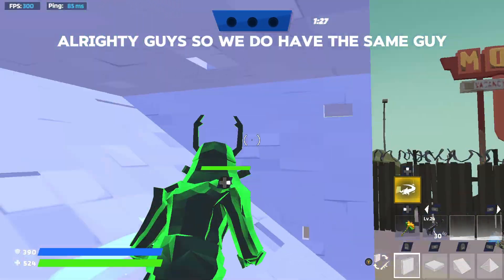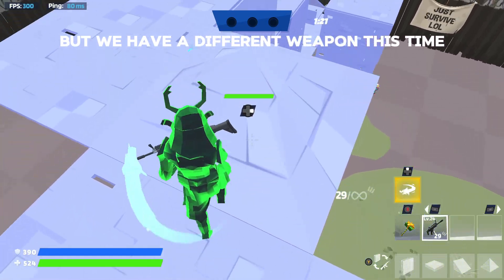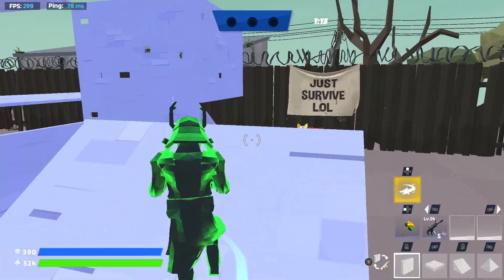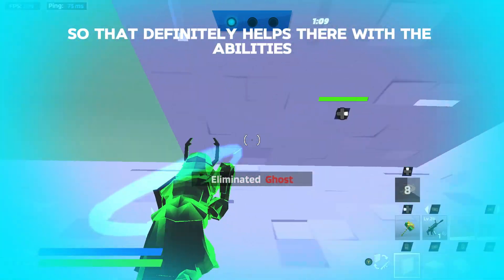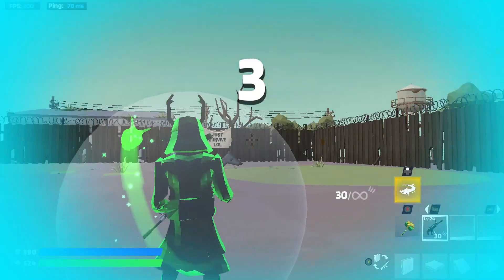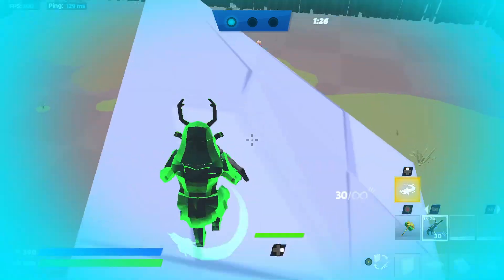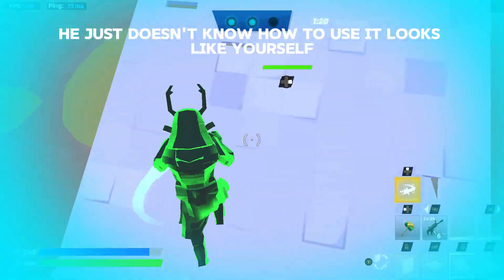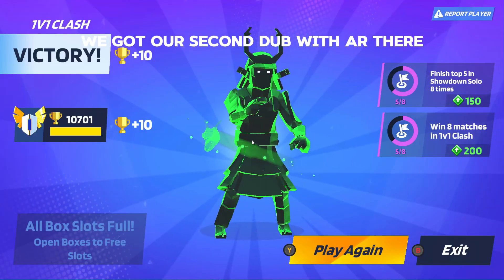Alright guys, I believe it's the same person we queued back up with, but we have a different weapon this time — we only have the AR. That definitely helps with the abilities. Maybe next time we'll chat with no abilities and see how it runs. That ability is OP if you know how to use it, but he just doesn't know how to use it. Alright, let's head into the next weapon boys — we got our second dub with the AR.